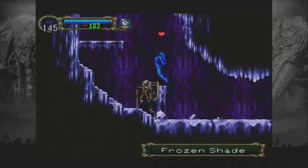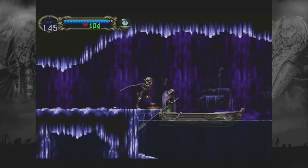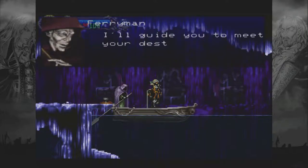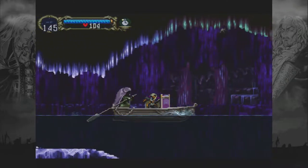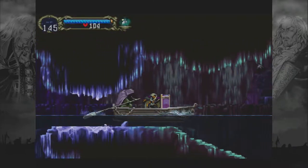Yeah, that's the one bad thing about it — it kind of trades. So now we've got the fairyman here. 'I'll guide you to meet your destiny!' This actually is a good item. So, generally, rule of thumb with this: I just recommend ducking, because you're gonna have to duck anyways, especially through that part.